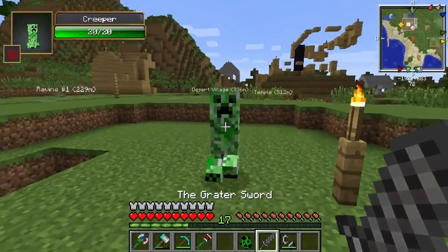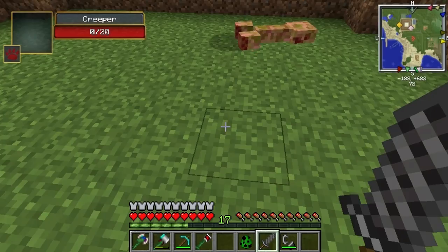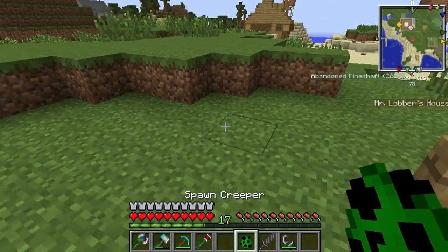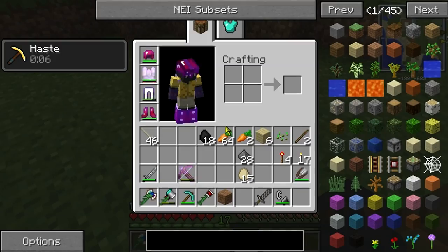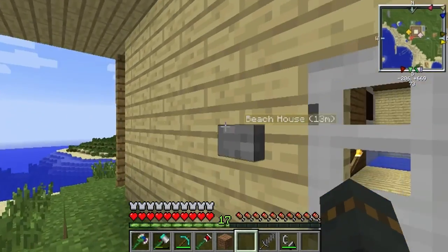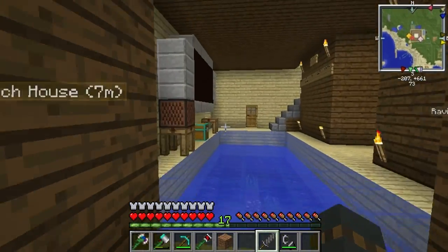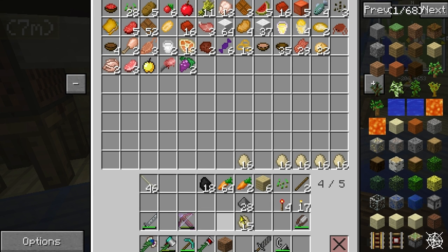We have 24 gunpowder right now. Let's spawn a creeper and count — one, two, three — it only equals four. Let's get rid of this egg. So if we use an egg to get creepers, we're not going to get back any more gunpowder than we spent. I don't think there's any way to make our Grater Sword weaker either. So that idea's out.